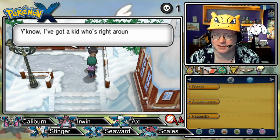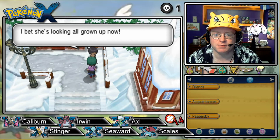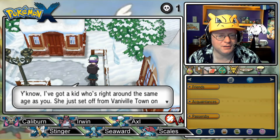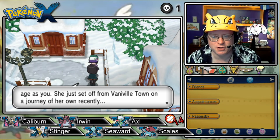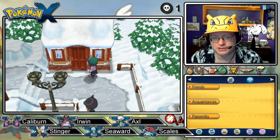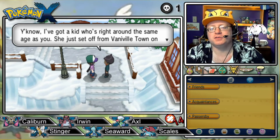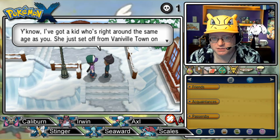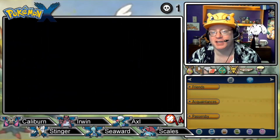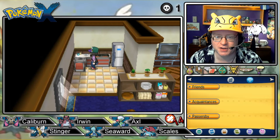You and your Pokémon look like you've been through a lot together. I've got a kid who's right around the same age as you — she just set off from Vaniville Town on a journey of her own recently. I bet she's looking all grown up now. Hang on — where are we from? Are we from Vaniville Town? I don't even know where we live. So who is this? He's got a kid around the same age as me, so it could be one of our friends. And another question — if your kid is from Vaniville Town, why are you here in Snowbell City? You are way far removed from your family, sir.